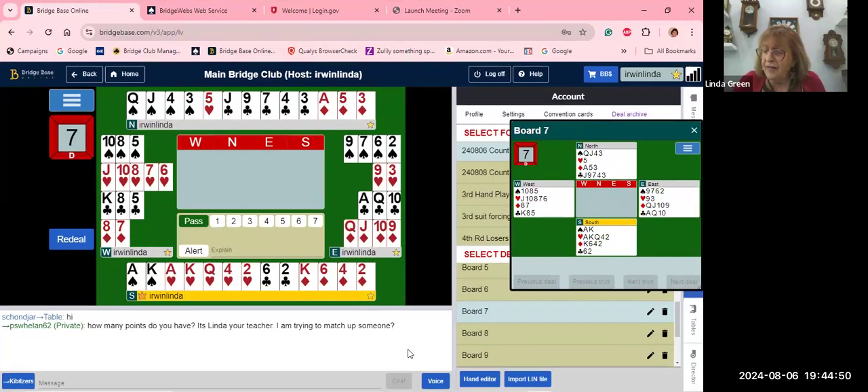Hand number seven: we have 19 points and we're pretty unbalanced, so we open one heart. Pass by West, and now we have to bid one spade up the bidding ladder — when we don't have enough points to bid at the two level, we always put a four-card major up the bidding ladder. To bid two clubs you need 11 or more high card points.